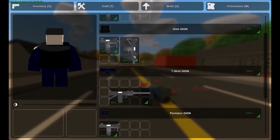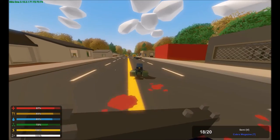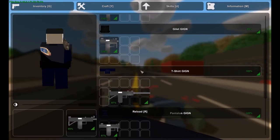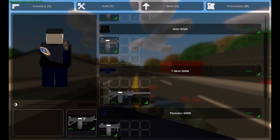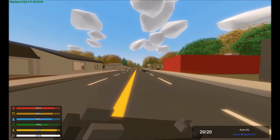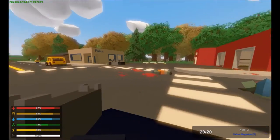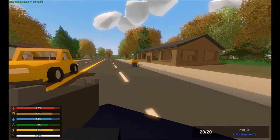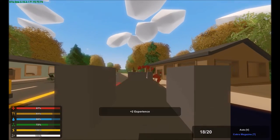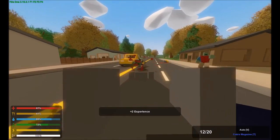Going on to the next one, we got just the normal, regular Uzi — semi and auto. So this is semi and auto, and if we shoot this, as you can see, great rate of fire and pretty good weapon. Going on to the Micro Uzi. Let's get some more zombies out over here. This is of course semi and auto as well. And this is the Micro Uzi — very, very, very good.